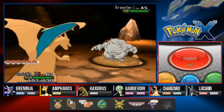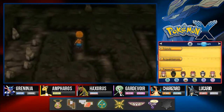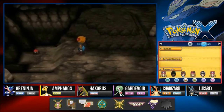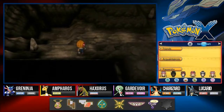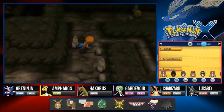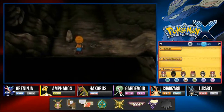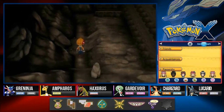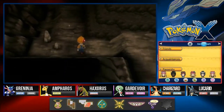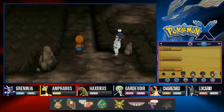Anywho, let's continue on right here, getting attacked by Gravelers. Let's find that first item — it's a shortcut, and this one right here will take us to the item. We found ourselves a Dusk Stone, which will evolve certain Pokemon. It's a pretty rare stone — you don't normally see a lot of them. We need to use as many Repels as possible — do not want to battle any Pokemon.